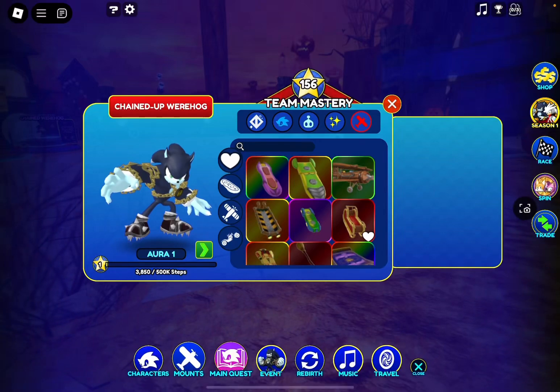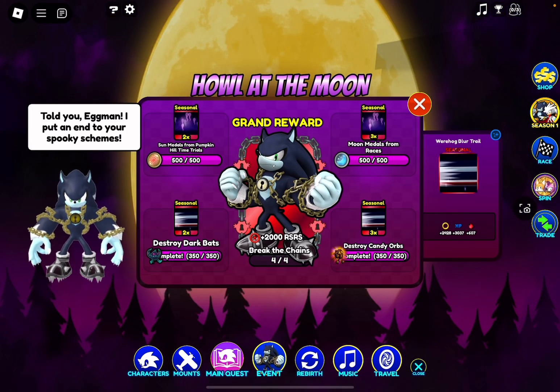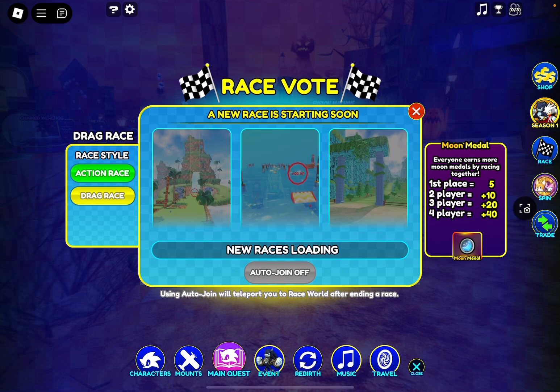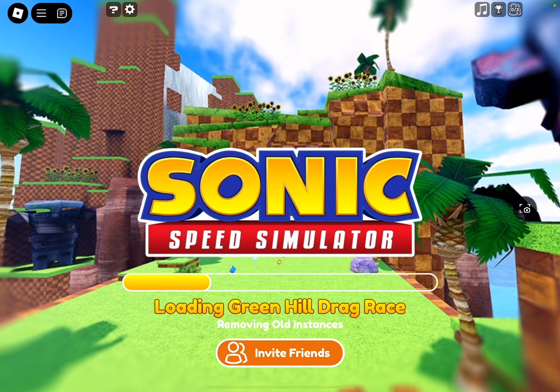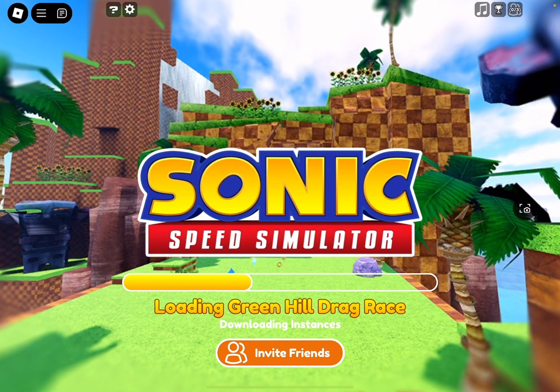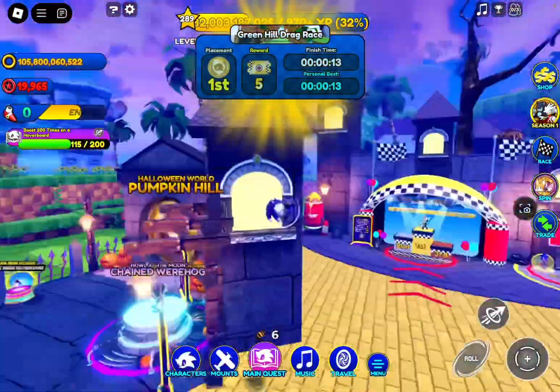Whether they want to unlock the skin themselves or just help you out, I would suggest you always do drag races unless you see someone doing action races — if so, go and do those instead. That's it for the top right quest.